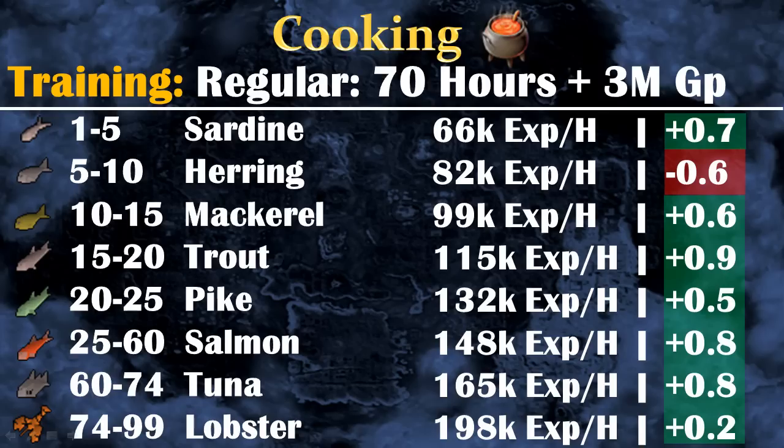So this is what you will cook: first sardine, herring, mackerel, trout, pike, then salmon up to level 60. From level 60 to 74 it's tuna, and finally all the way to level 99 it's lobsters, which gives around 200k experience per hour — which is really fast, especially for free-to-play players.